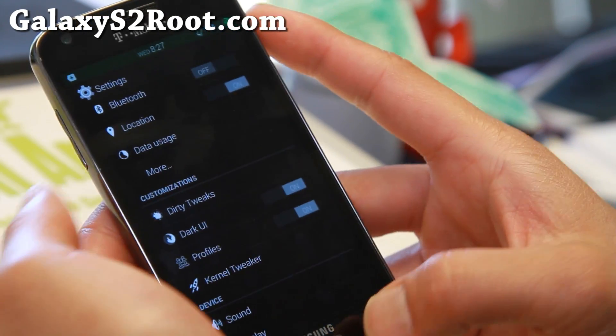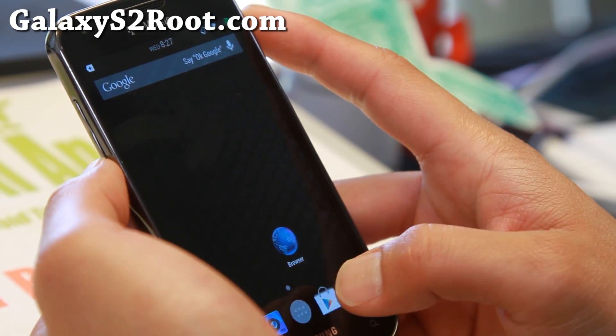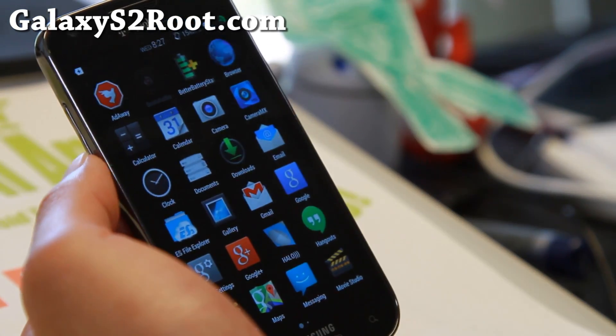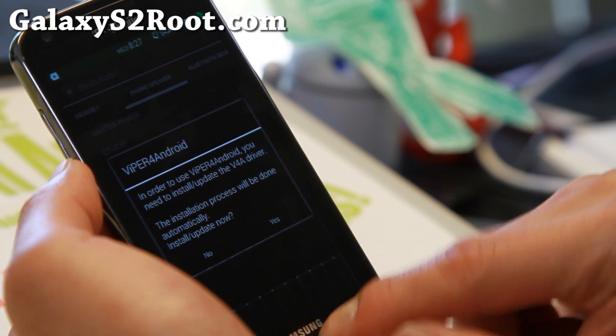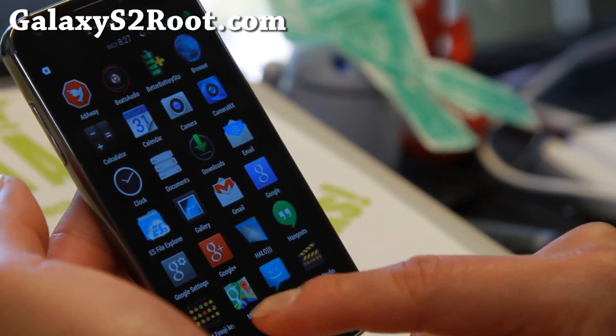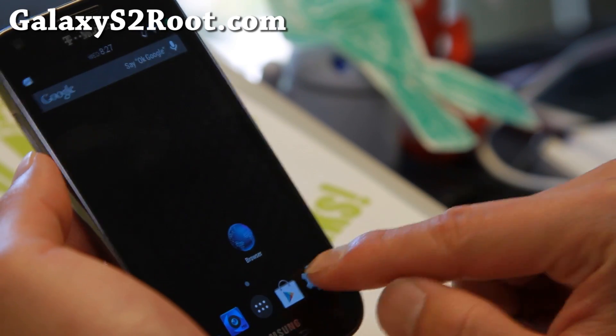Kernel Tweaker — I wouldn't mess with it much because this one doesn't have overclocking. But overall, very nice. It says Beats Audio here, which is pretty much DSP — it's actually Viper for Android. Go ahead and install that; I have a full tutorial guide on that. Emoji keyboard — there you go, for those of you into that stuff.